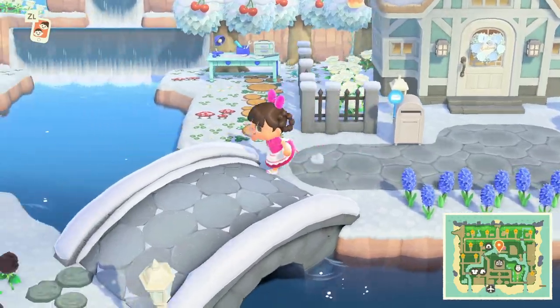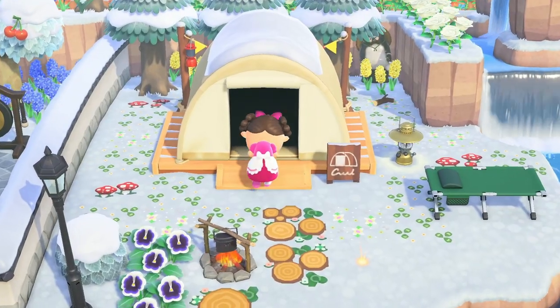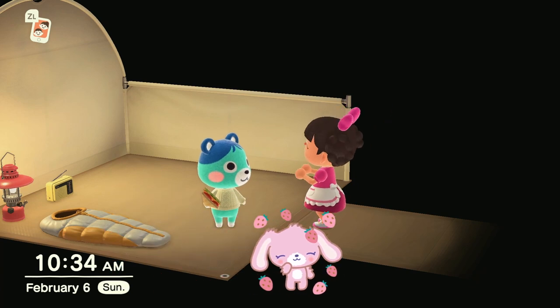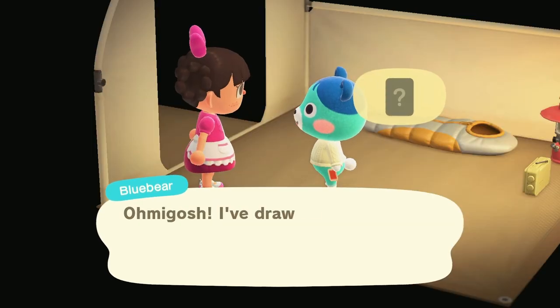I continued until I got to February 6th, where Isabelle announced that I had my first villager at the campsite. I head on into the campsite and look who it is — it's Blue Bear! At this point in the video, I'm already like... I want Blue Bear!